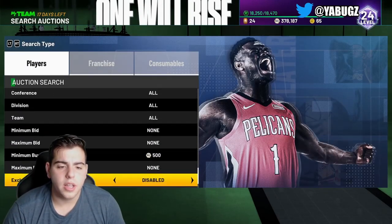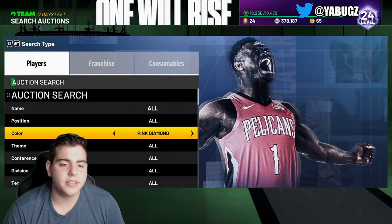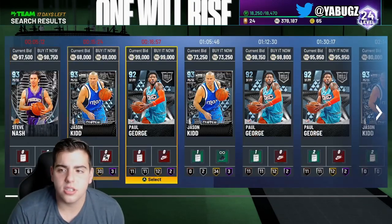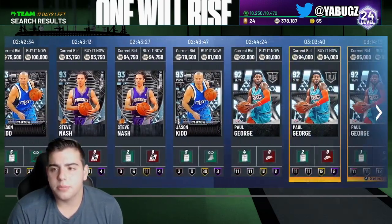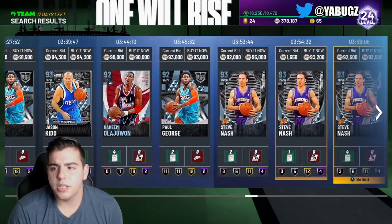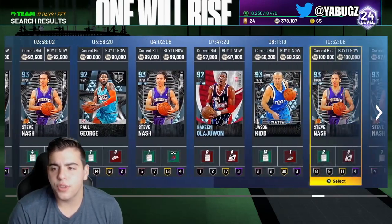It's Diamond Underdogs — this filter should be money. Moving to the next snipe filter: it's Diamond Western. This filter is probably different on PS4, but you get Kevin Durant, you get John Stockton, and there's just a lot of cards on this filter. It does take a lot of scrolling, but if you do end up getting one of these cards, you're going to make a pretty good piece of MT. Definitely try out this filter — let me know how it works.